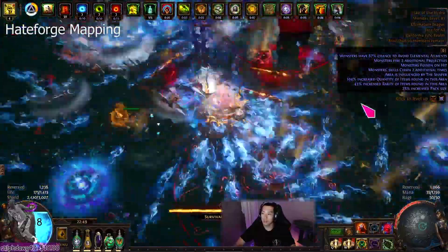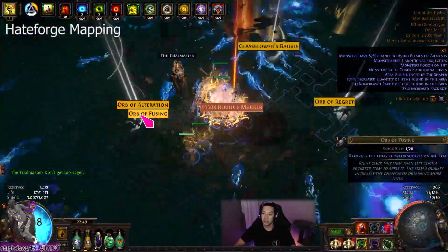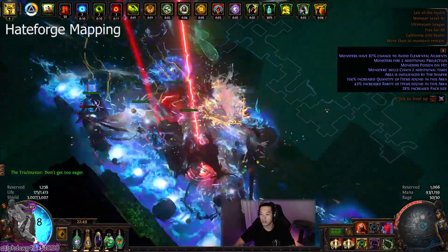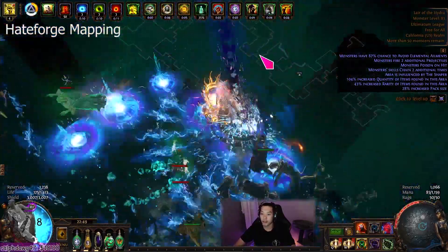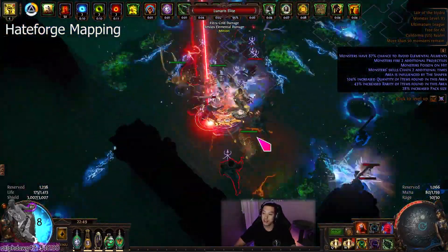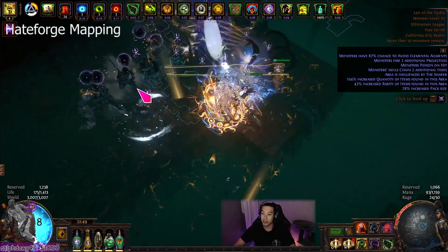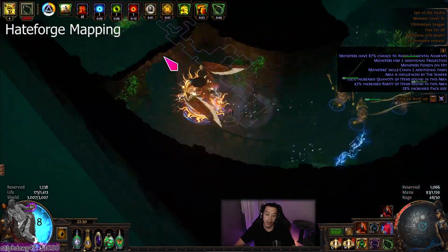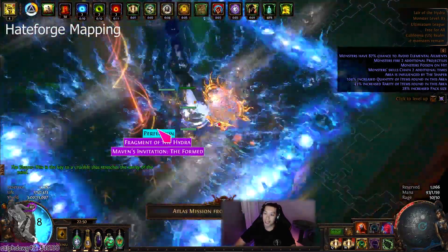It's pretty good for Ultimatums because you just spam — it's pretty much like Vaal Spark in a weird sense. I think of Lightning Strike as a Spark skill. The build's main strong point is single target: if you're able to pre-cast your abilities it's kind of exactly like Spark. The difference is that instead of Spark scaling skill duration, you are scaling reduced skill duration so you have zero soul gain prevention time. The damage is absolutely crazy.